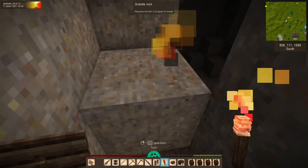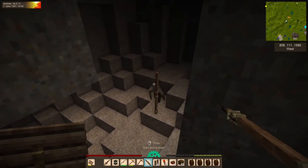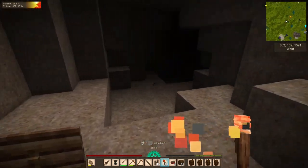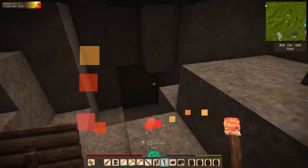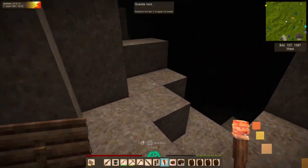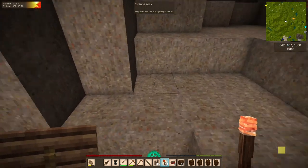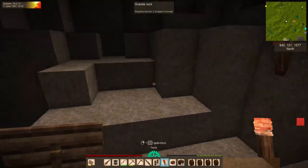I was digging out the fire clay over in this deposit right here, and I started hearing some very nearby groans — you know the kind. Here is the entryway I found into some kind of drifter-filled cave, and I thought we could spend some time exploring it. It looks like we have two ways to go. Let's light this up first — it's a dead end down there, so we'll go down this way. That's a scary cave, not going to lie.